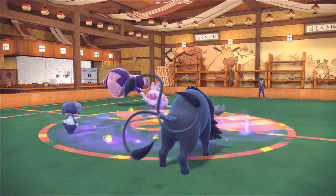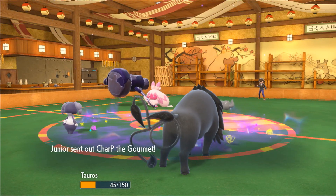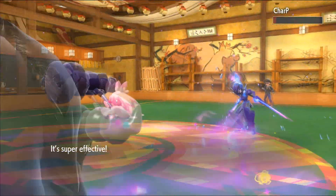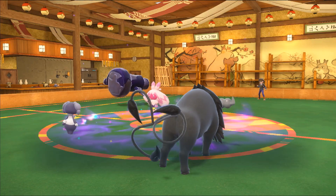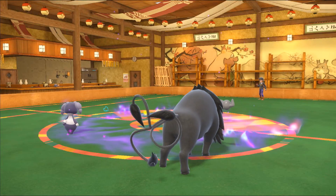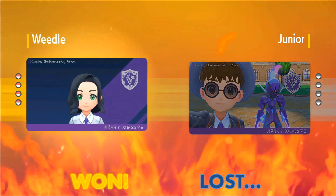Tauros is set to sweep, though Tinkaton with Play Rough could potentially knock me out. Duffy gets knocked out regardless. I go for Follow Me and Tauros uses Raging Bull, annihilating the opponent's ace Ceruledge — I feel bad because their team is fun. Tinkaton is iconic and I definitely have to use it in a future video. We defeat Junior and I got to showcase the Cud Chew-Symbiosis interaction, so I'm happy.